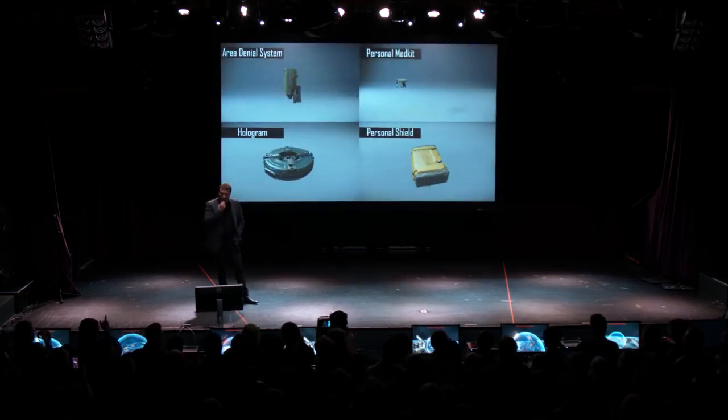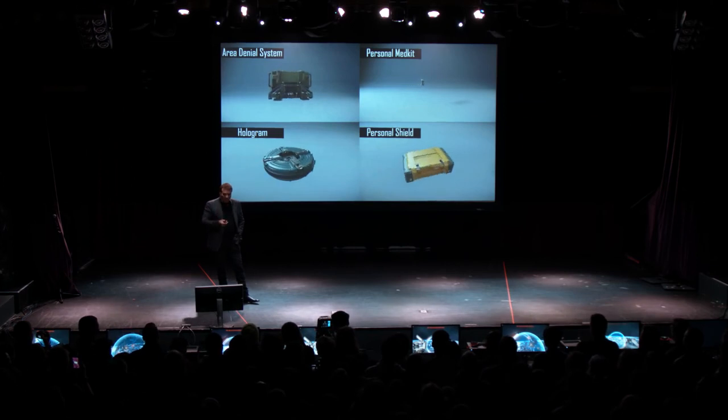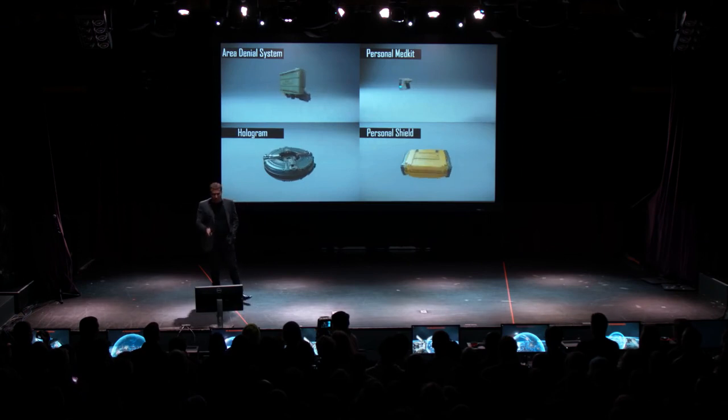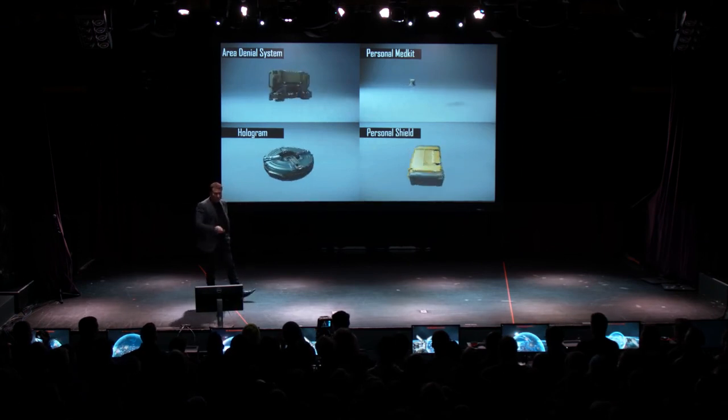There are various different items to use, like a personal med kit to fix yourself up, a personal shield, a hologram which will duplicate who you are, and a sort of area-denial system.